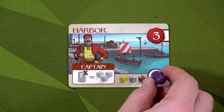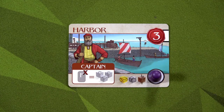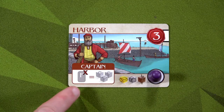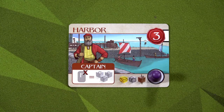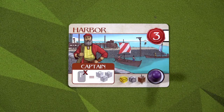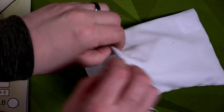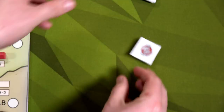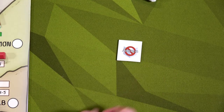For my action this round, I go ahead and use my harbor building. I discard the Inheritance card and activate: I can get three of any resources. I grab the three exotic resources — heck yeah.